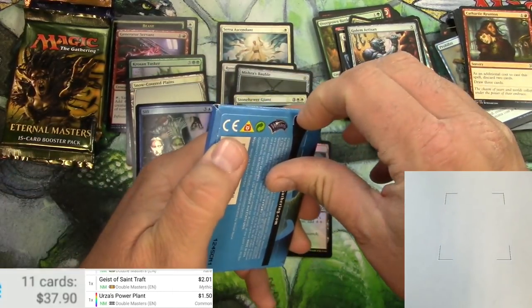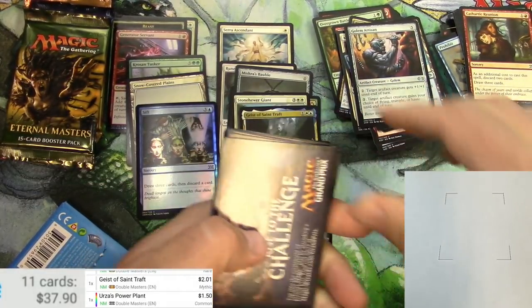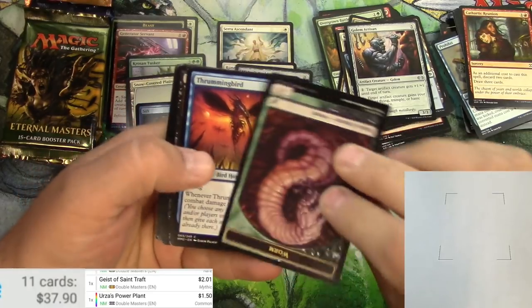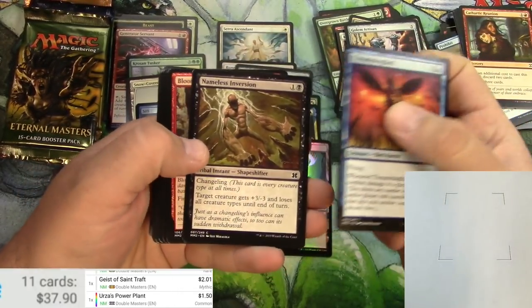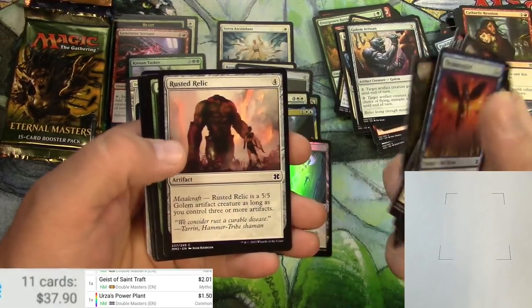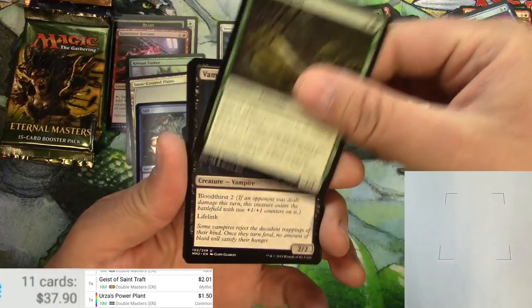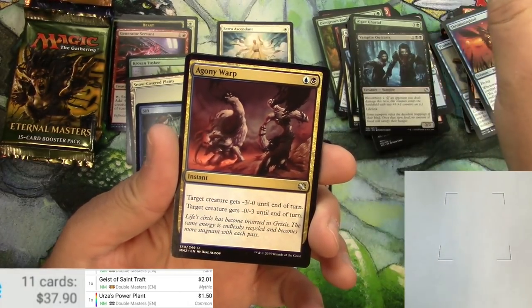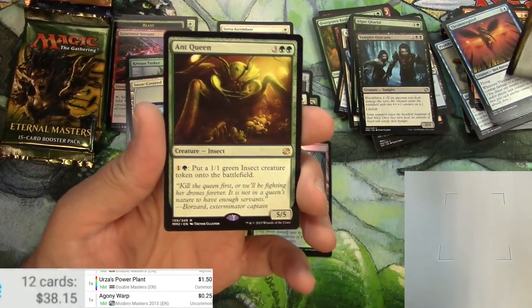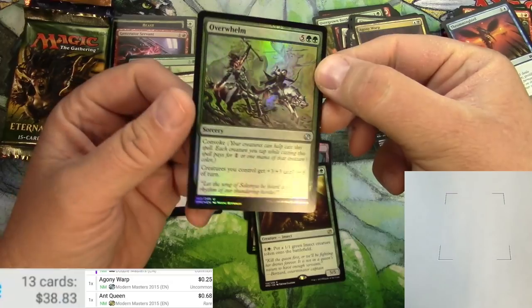Modern Masters 2015 zipper box — ever popular. I only forget the order every time. Rise to the Challenge, Thrummingbird, Wurm token, Dread Drone, Algae Gharial, Vampire Outcasts, Agony Warp, and an Ant Queen. Agony Warp is pretty much nothing. Ant Queen is also pretty much nothing. And an Overwhelm.